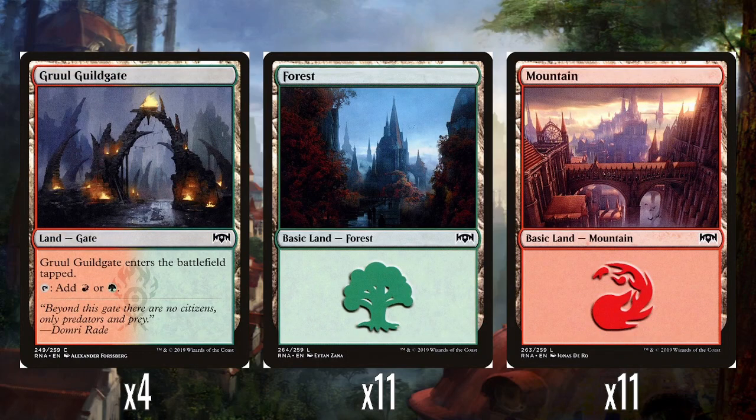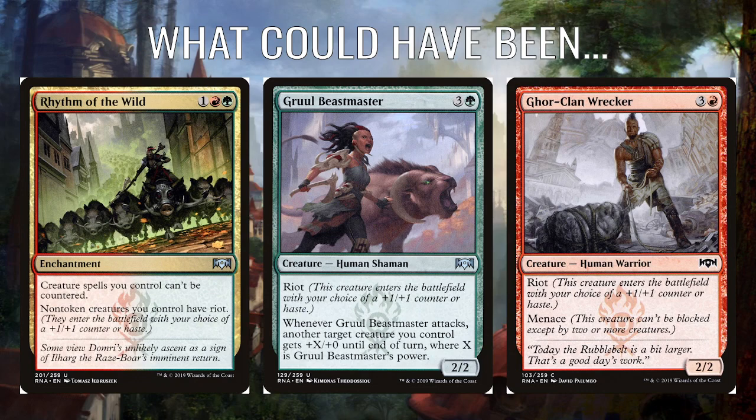4 Gruul Guildgates — the red-green guildgate, comes in tapped — and then 11 Forests and 11 Mountains. Having just no ramp really hurts this deck, though.